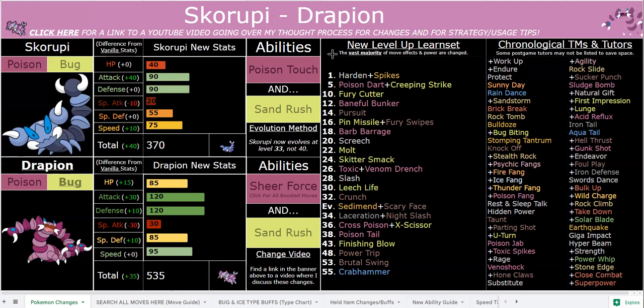You can also run a mean Assault Vest set — that would be really great with U-Turn and First Impression and that kind of stuff. And I haven't really talked about Sheer Force yet, but Drapion has so many powerful Sheer Force options. Sheer Force plus Life Orb plus that 120 base attack makes Drapion even stronger than something like Mega Beedrill — although in terms of coverage, I'm definitely stronger than Mega Beedrill. Base Beedrill is ruthless and a lot faster, but Drapion with Sheer Force and Life Orb is definitely stronger.